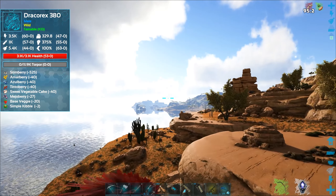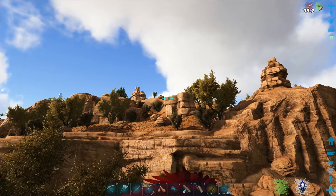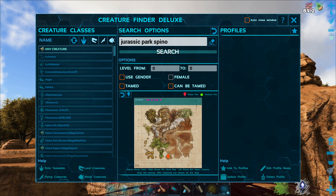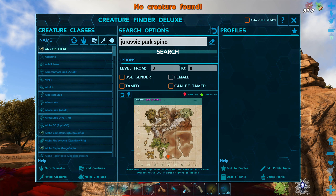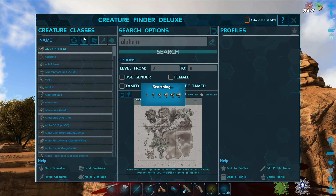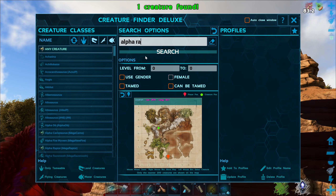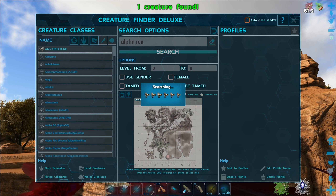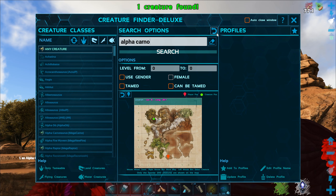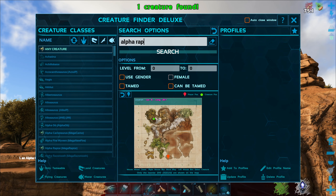Oh, a Tyrana-Titan! I don't have a Tyrana-Titan — I've got Soprana-Titans but not a Tyrana-Titan. Unfortunately, I think that is it for our little Spino hunting spree. Do we have any Alpharaptors in the area? We've got one Alpharaptor on the entire map.